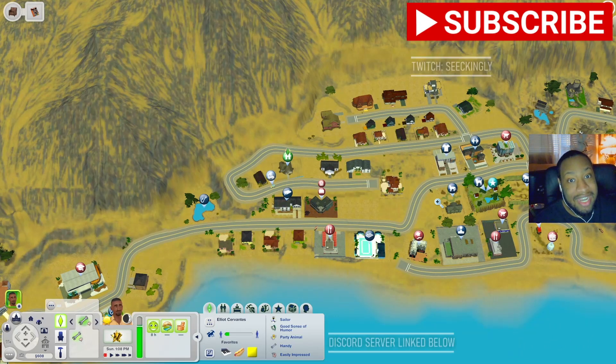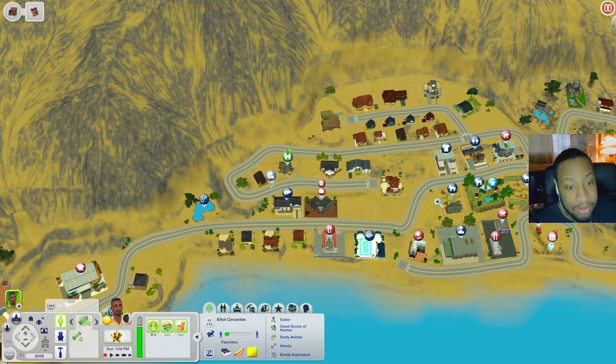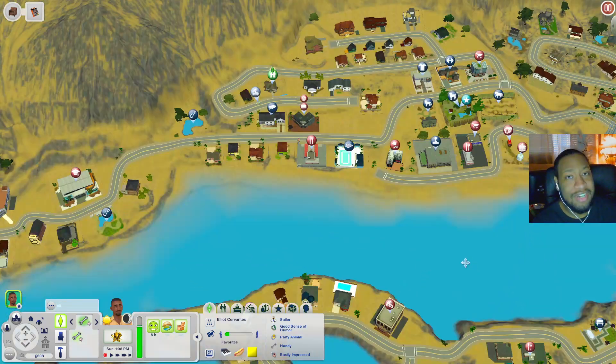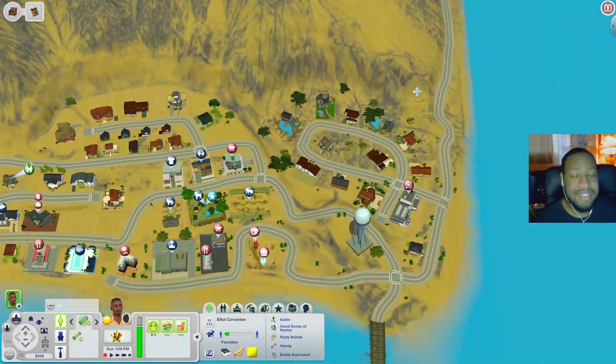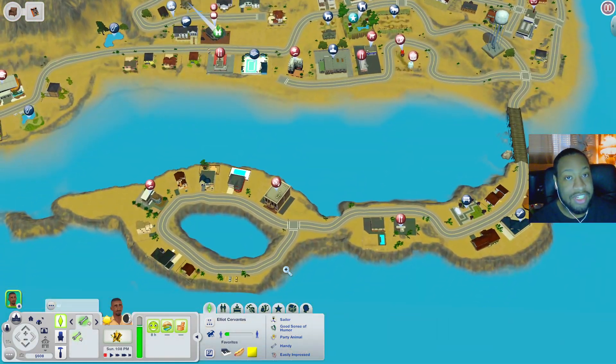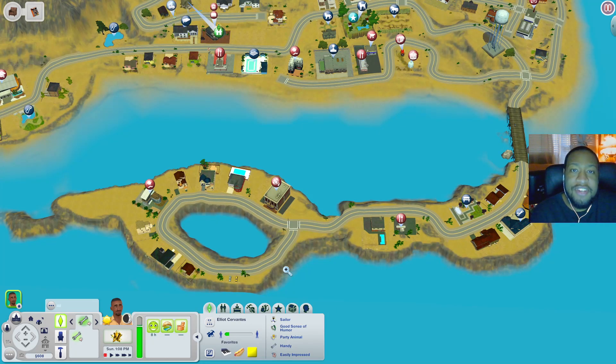Anyway y'all, that is all I have for this video. I know we didn't see a lot of the houses — mind you, a lot of these houses and lots are pre-built or taken from the base game or Town Life Stuff, so feel free to check more of them out. This world is called Paradise Key — it's pretty cool, not super big, and I'd definitely say check it out. I'll leave the link down below from the exchange. If you enjoyed it please leave a like, comment down below, follow me on Twitch, and join my Discord where we talk about the Sims all the time. See y'all in the next one!